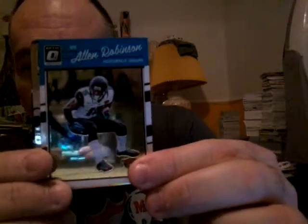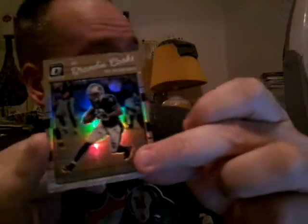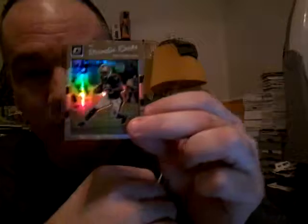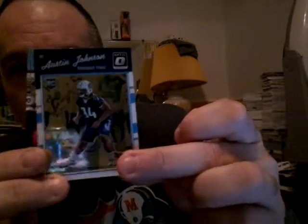Alan Robinson. There's a hollow refractor of Brandon Cooks — I think he's going to have a monster year with the Patriots. I got a ton of his 2014 rookies from Prism Gold on. Also a Connor Cook red and yellow refractor and an Austin Johnson rookie.